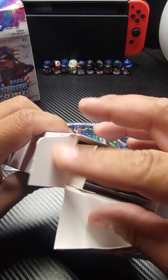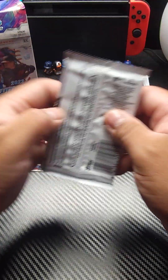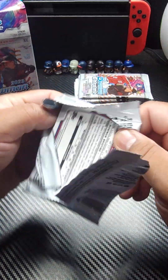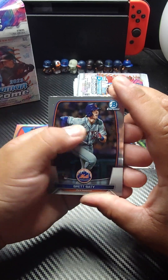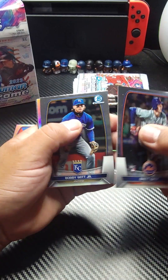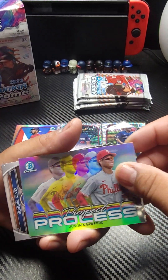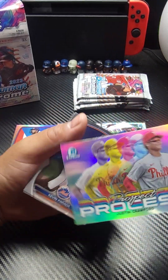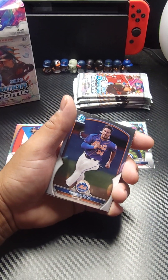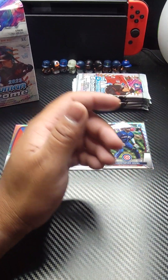Hopefully we can get something great. Pack number one of box two on this beautiful Sunday — hope everyone's having a good one. Brett Beatty starting us off. We got Bobby Witt Jr. We have a prospect process card of Justin Crawford — pretty cool looking card, not numbered but pretty sick though. Kevin Prada and Samuel Munoz finishing that one off.